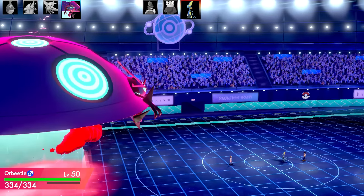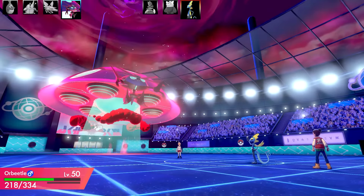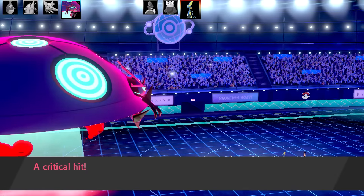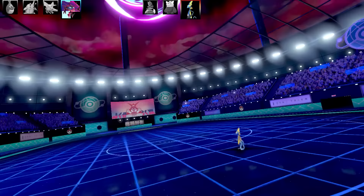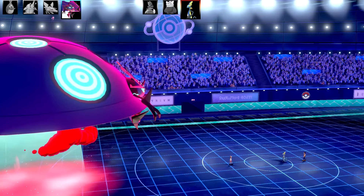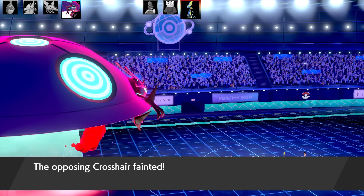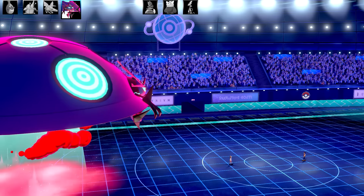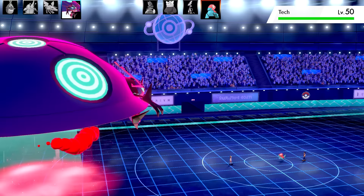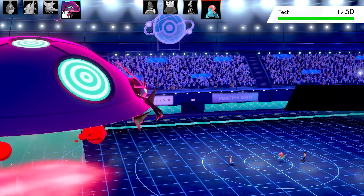Going for a G-Max Orbeetle - probably one of my favourite G-Maxes. This is a physical set: Body Press, Leech Life, Zen Headbutt, Giga Impact, with Scope Lens and the ability Frisk. Max HP and max Attack EVs. Body Press will be the move for Max Knuckle in G-Max, and then I can use Zen Headbutt with Gravity on the field for 100% accuracy, with a chance to flinch too. Next opposing Pokémon is Porygon.